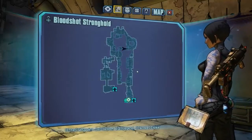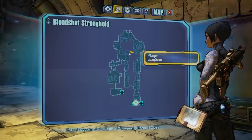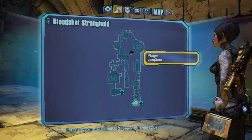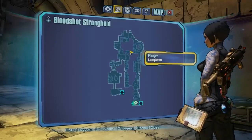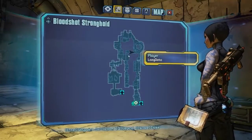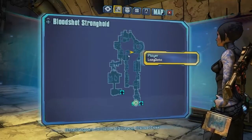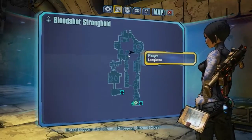Hello and welcome to another tutorial video. This one is Spawning Flinter in Bloodshot Stronghold. This is after you complete the mission to kill the four rat assassins that Tannis gives you in Bloodshot Stronghold.